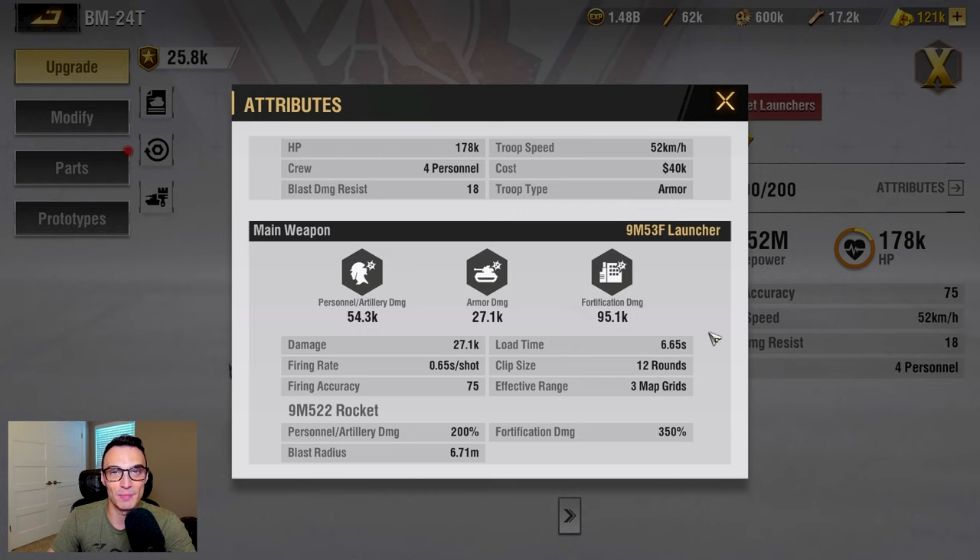Taking all of that into consideration, if we look at the load time right here, the load time of the rocket launcher is 6.65 seconds — that is not good. At best, unless you are an insanely strong player invested almost exclusively into base defense tech and your walls, that is going to give you maybe two volleys of rockets before your base is completely destroyed. Now I did go ahead and max out all of the modifications and added the best parts I possibly have. With maxed out modifications and average to slightly above average parts, the load time is 5.88 seconds — and that is still awful.